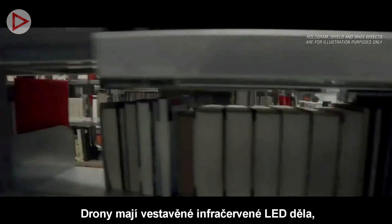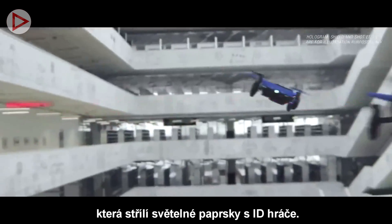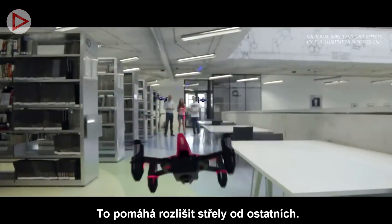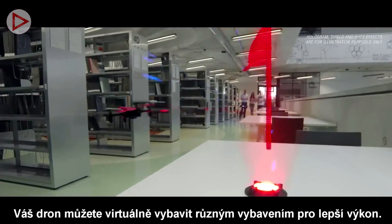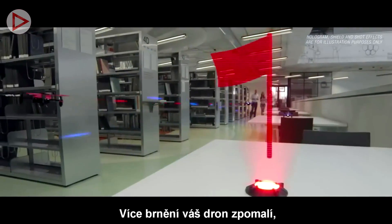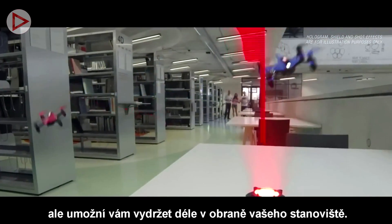Drones have an inbuilt infrared LED cannon to shoot light rays with encoded ID, which allows shots to differ from each other. You can virtually equip the drone with different equipment in the drone and base app. Adding more armor slows down the drone, but allows you to withstand more hits when defending the base.